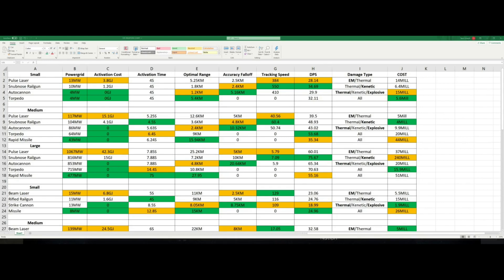Autocannons have the worst range in this tier, and snub-nosed railguns have the second worst optimal at 1.8 km. The snub-nosed accuracy falloff is only 2.4, giving them a combined range of 4.2 km. Autocannons go out to 6.36 km combined. So technically at this tier for guns doing 50% damage, the pulse lasers actually hit the furthest. The autocannons can shoot further with more falloff, going to around 11 km, but they're doing almost no damage out there — where the pulse lasers are doing damage out to nearly 10 km.